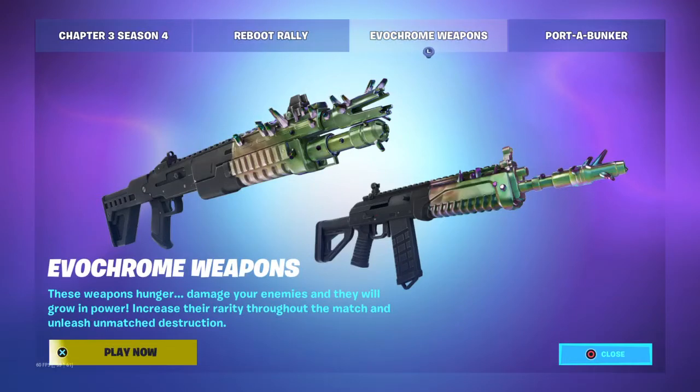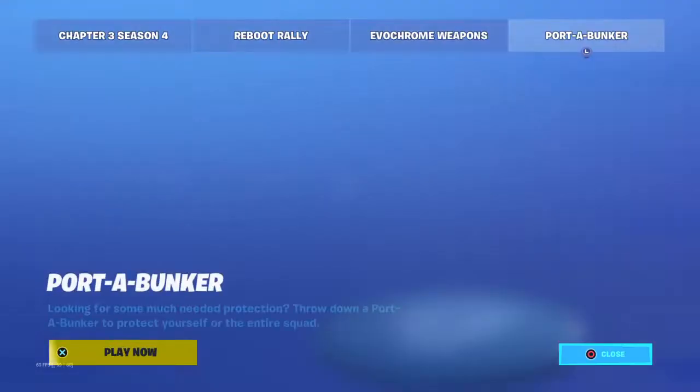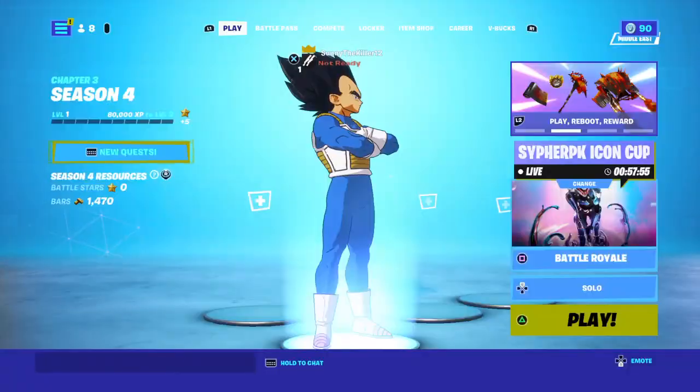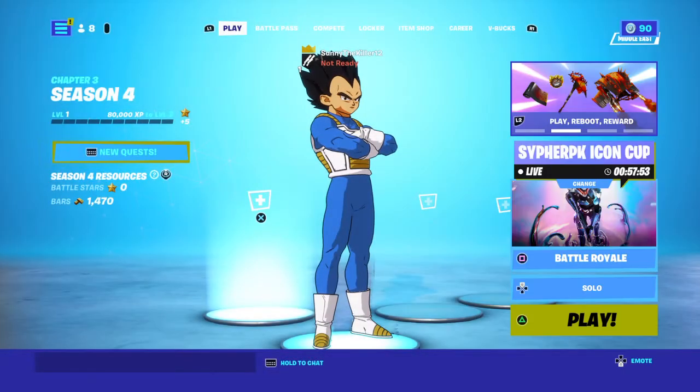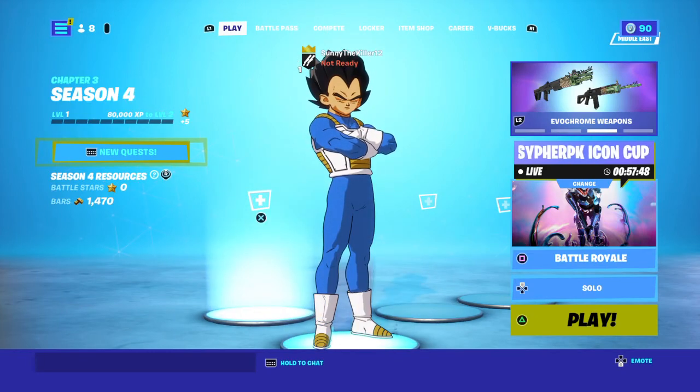Wait, I forgot - there are two new weapons: the Evochrome weapons. The Evochrome Shotgun is basically a normal shotgun but it ranks up the more damage you do - same with the Evochrome Burst Rifle. There's a new mythic and some new places. If you want to see those, make sure to subscribe. Also there's a Porta Bunker and they added trap stuff. I haven't got a win yet - it's my first time playing Fortnite this season.